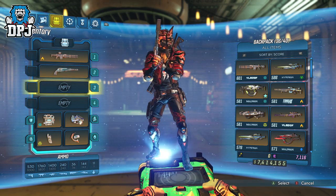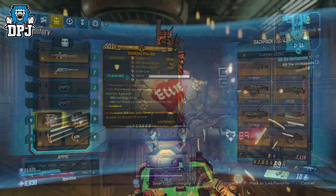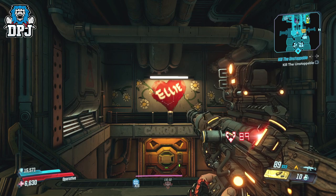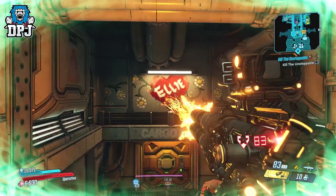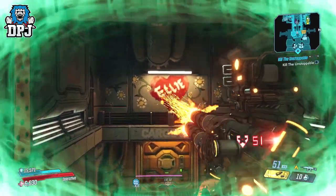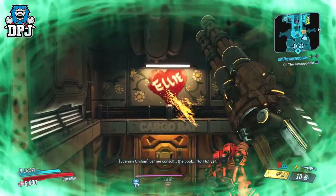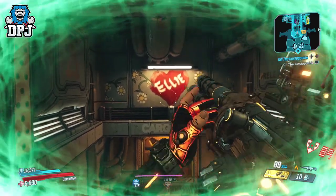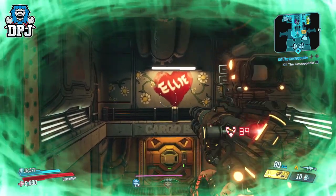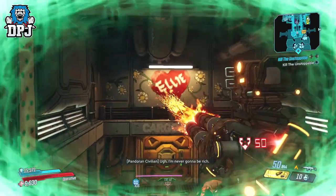Make sure your shield or grenade mod with the terror anointment is equipped. Then, within Sanctuary or anywhere else, activate your action skill. On Zane, you can press the action skill button and then press your inventory button — this applies terror to yourself but doesn't consume your action skill. You can keep spamming this to keep gaining the terror effect. This may work on other Vault Hunters too, but since I only play Zane I can't guarantee it.